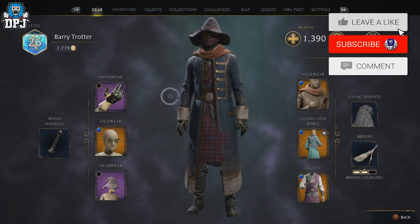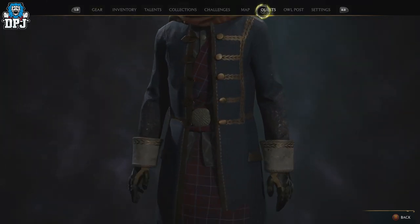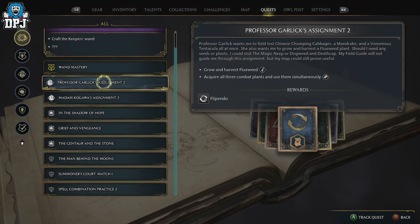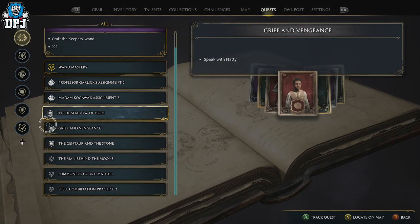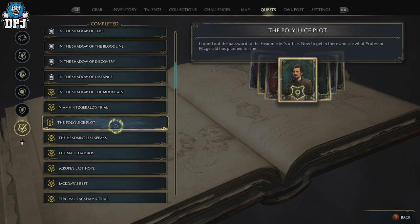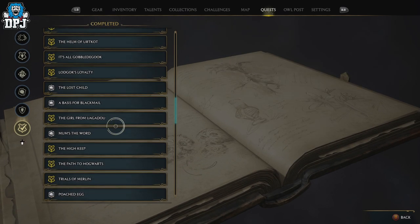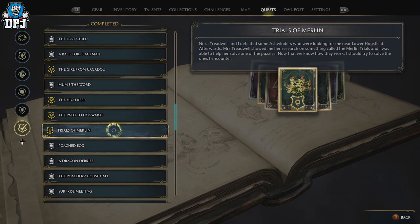As you play the game, you'll eventually come to a mission called the Trials of Merlin. This is a straightforward mission — you can't really miss it, as it's literally one of the main quest lines. It's basically a little puzzle that you have to complete after helping an old lady take out a few enemies.